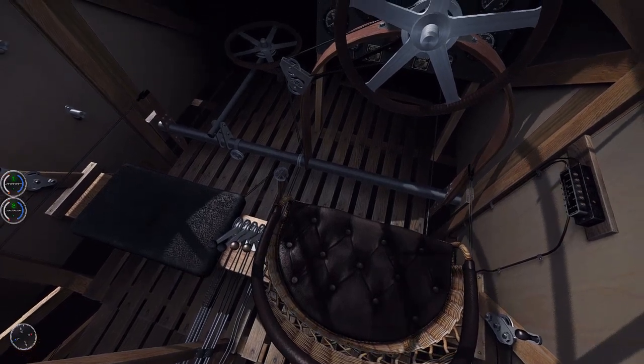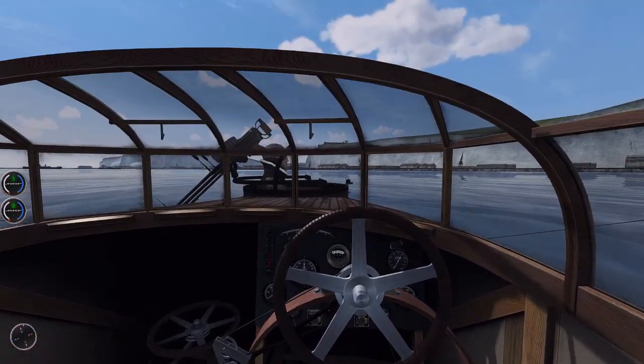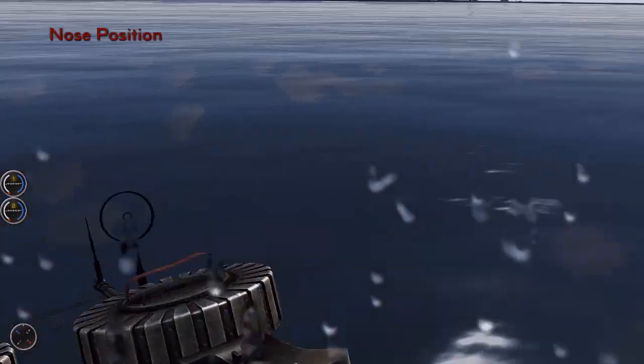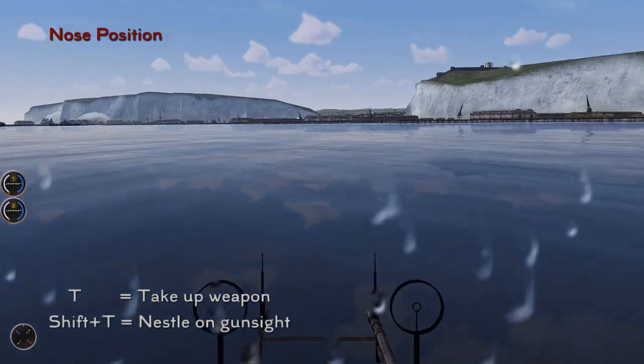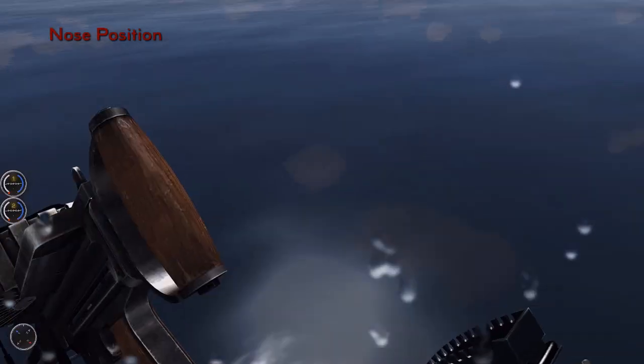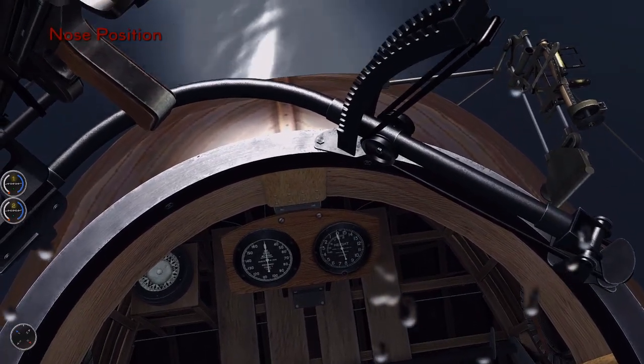We'll bring those back and have a look at the extra crew positions. As always, by default we press Control+C to change our crew position. Here we're in the nose gunner position. Pick up the gun using T, and hold Shift+T to nestle on the gunsight. Looking down in the nose turret we can see duplicate instruments here.